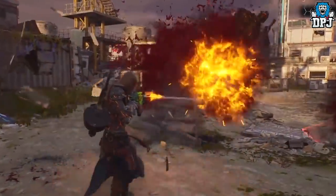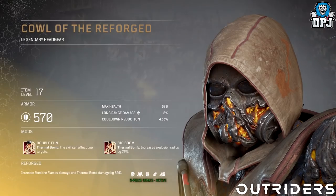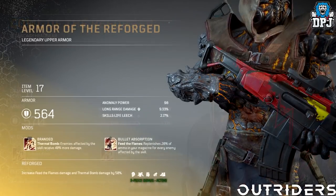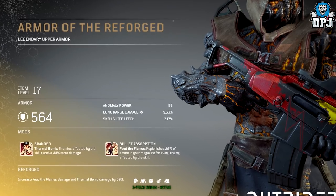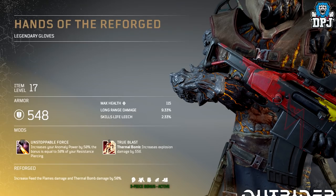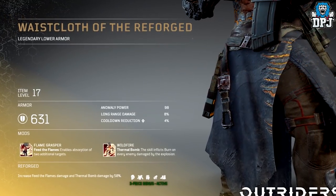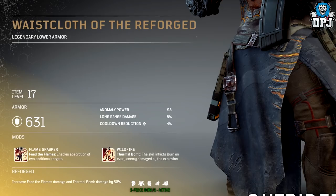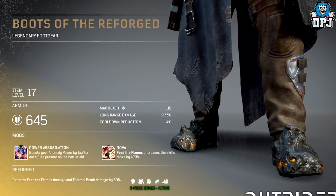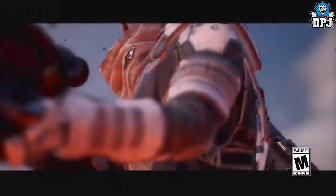Thermal Bomb allows you to select an enemy, interrupt, and deal damage to them — if you kill them while still affected by this skill, they explode dealing damage within a large radius. Feed the Flames lets you select and pull an enemy towards you, dealing damage, draining health, and inflicting ash. Apply mods on top of that and you have the ultimate Pyromancer build.